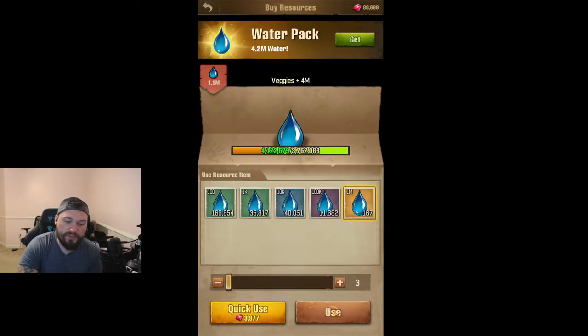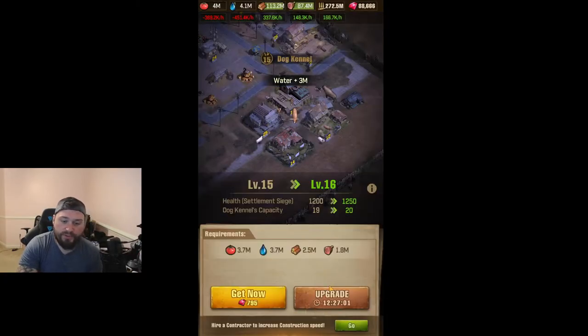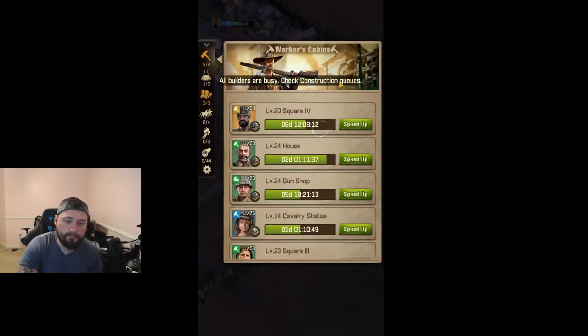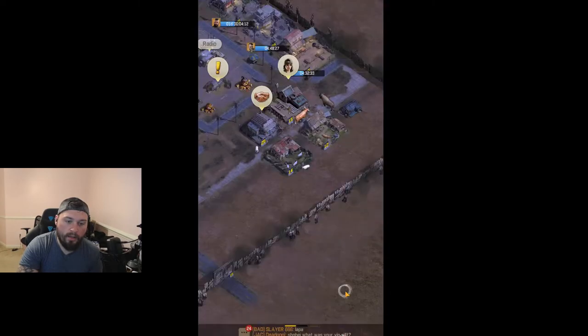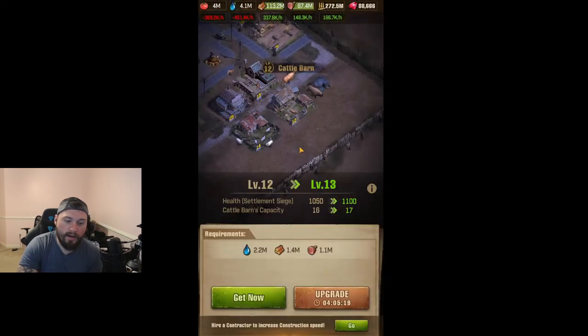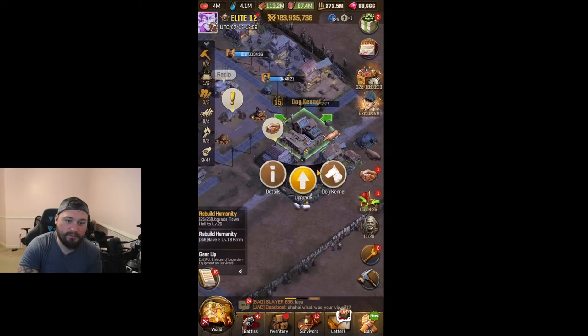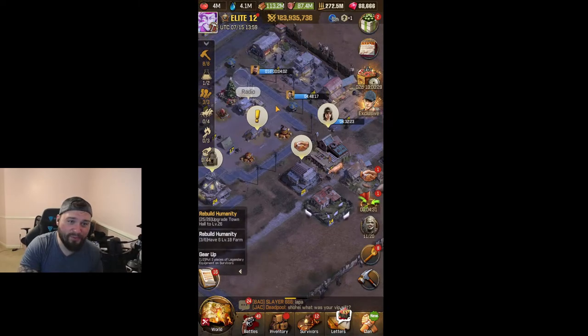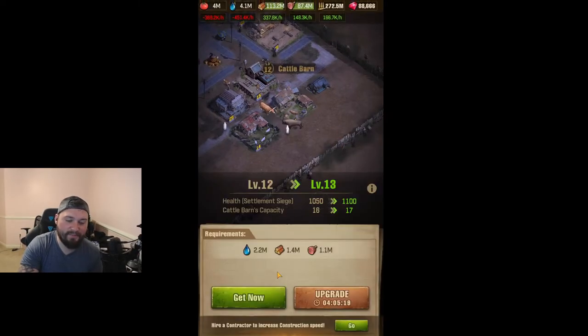We're going to get our resources — we never use gems for resources, ever. It's going to be 12 hours for the upgrade, so we'll hit upgrade. Actually, scratch that — this is in the middle of the video, but I have a full building queue. This is a little bit of misplanning on my part, but I think we can still get the gold chest with this example. Tomorrow will be another day to pump up that dog kennel. I apologize.